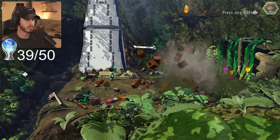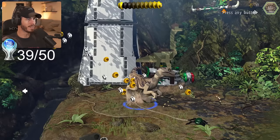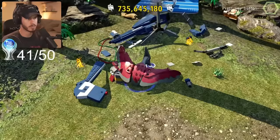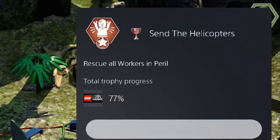This is our last amber right here. Once we unlock this, at the end of the mission we should be getting a trophy for collecting all of the ambers. We just gotta take our Velociraptor, climb up there, and we got our final amber. Back in the open world, we finish healing every single dinosaur — this is our last one, and once we give it the banana, I'll get that trophy. Then rescuing all of the workers in peril — I think we just did two birds, one stone. 'Send the Helicopters' — that's for rescuing all the workers in peril.